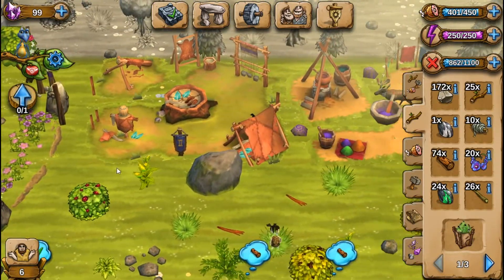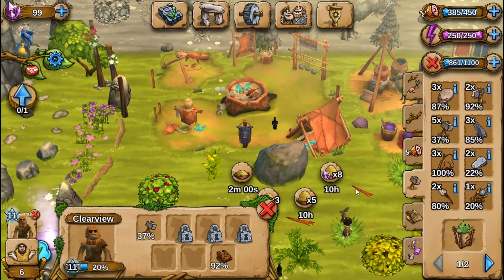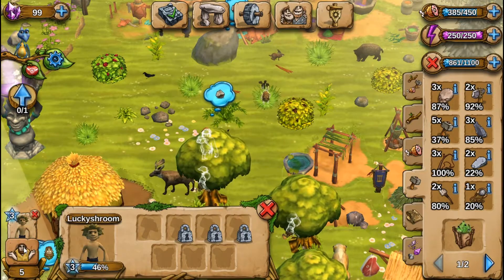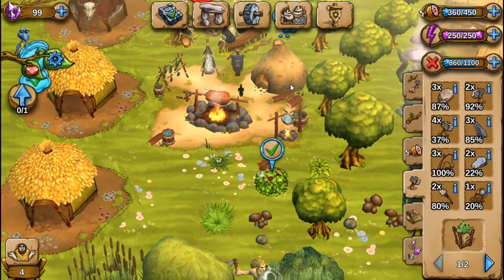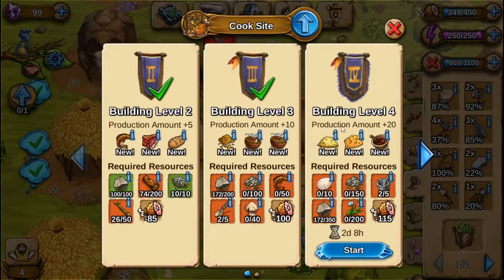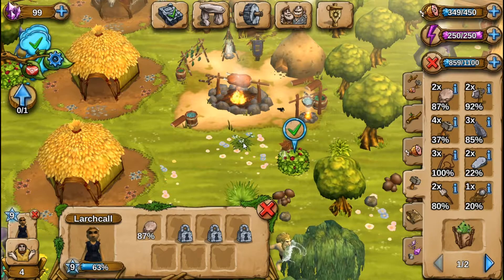And then I'm going to need stone — 10 hours on that. I'm going to need eggs — that can wait to the last. I'm going to need those flowers again, and I'm going to need tinder. So I've got four people left.